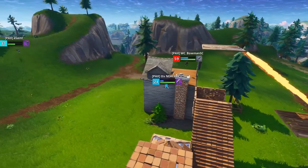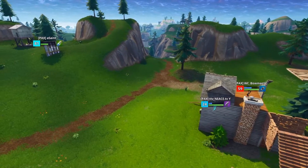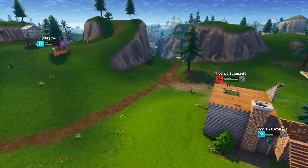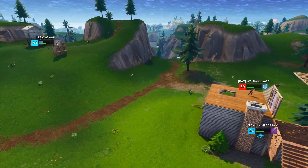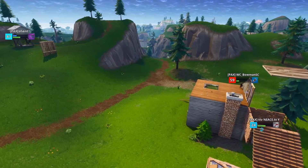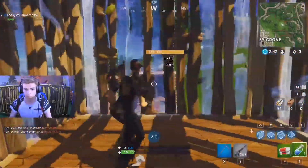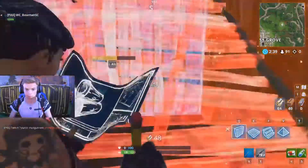Looks like Saint got distracted looking for Nice underneath, and Bowman took it — Bowman from the backside coming from the south, who chucked that clinger. Bowman now focuses on Nice inside the building. A fourth player enters the match. Bowman is very low, tossing remote explosives. He takes the opportunity to pop a med kit — gets the mini for a faster use, so the mini takes priority. He wants to get any buffer he can.